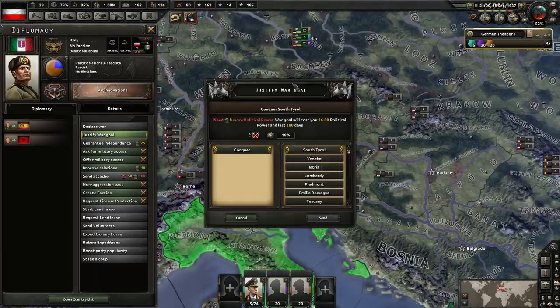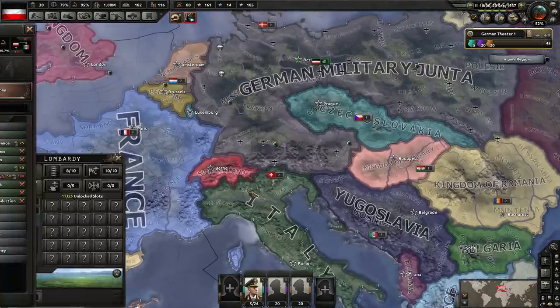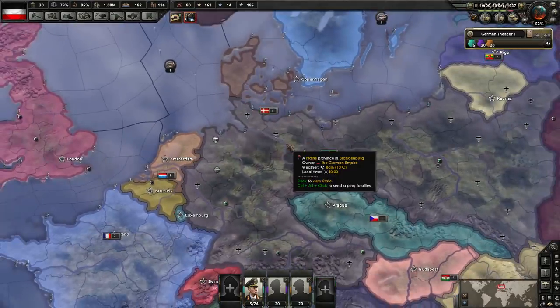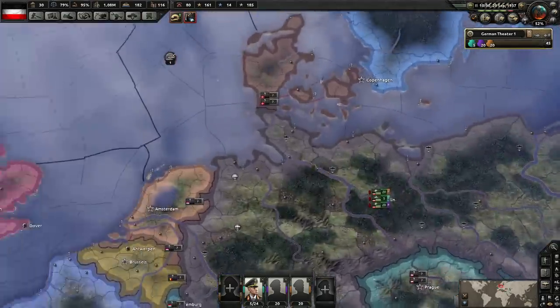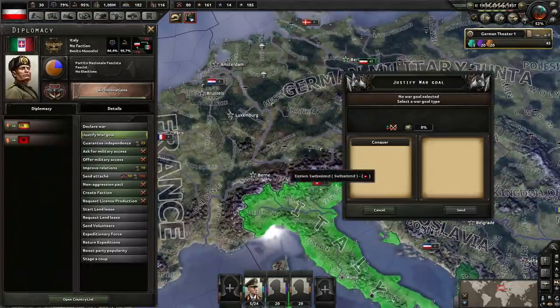One thing to note as well - this is not the most ideal time to do this, but I would recommend justifying on Italy as soon as you can. The optimal time to do it, for efficiency reasons to make everything nice, smooth and quick, is to do it just prior to the Civil War happening in Germany. In this case, I'm doing it a little bit later.